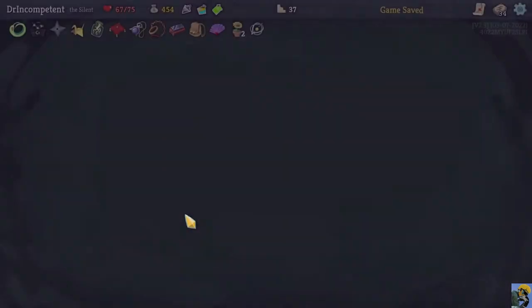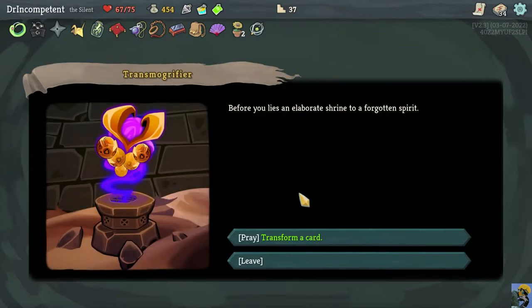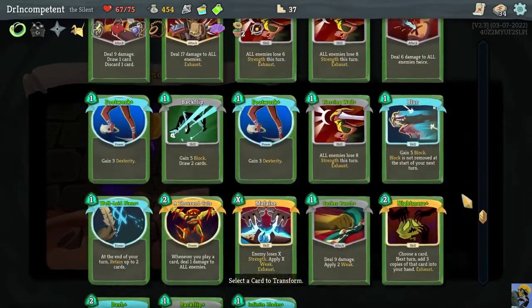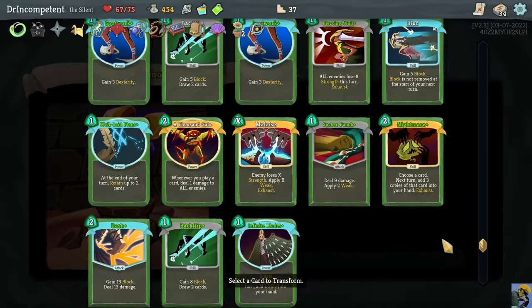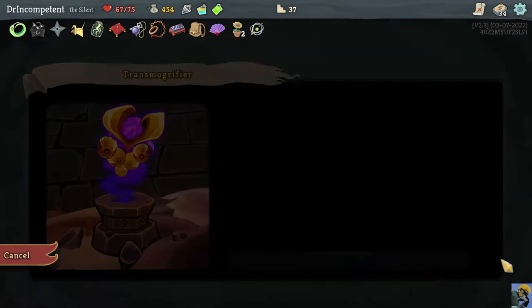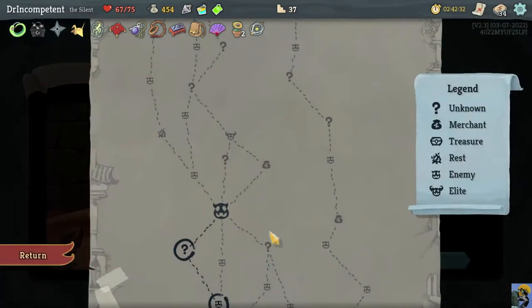We got a really nice event — the Transmogrifier, which lets us transform one of our cards. What card do we want to transform? Without question you could say Thousand Cuts, but I think it's going to be my regular Sucker Punch — the first card we took. And we got another Piercing Whale. How about that?